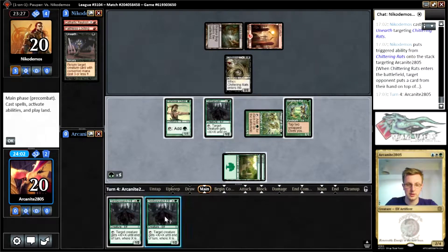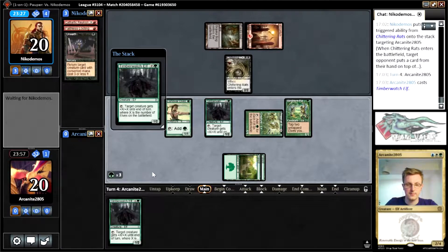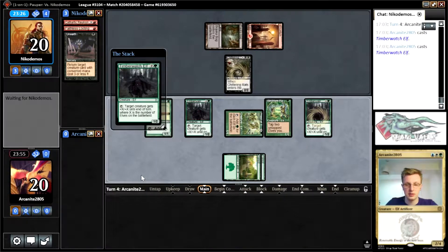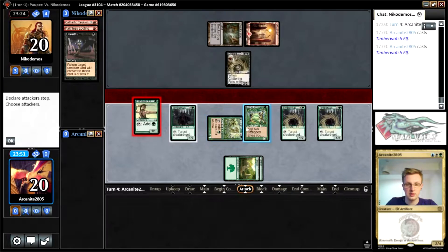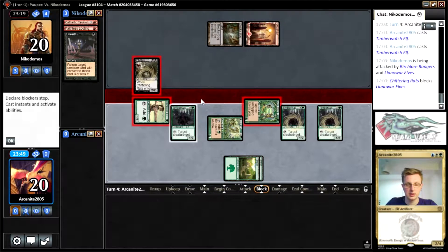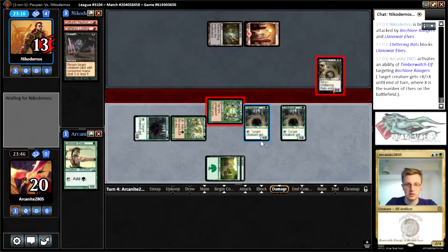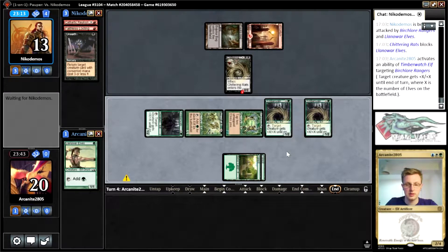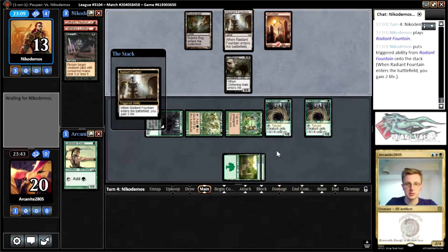We're at four, five, six mana. It gets in a big hit, or a little hit, and puts Chittering Rats back in the graveyard. I think I'm just going to get damage in and let the Llanowar Elves die. We have so much mana that we really don't need it.